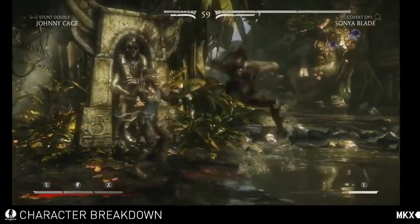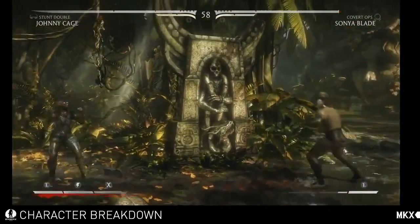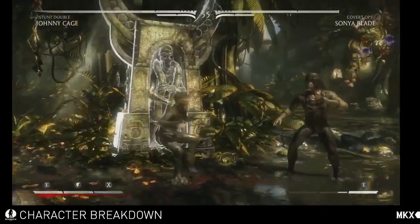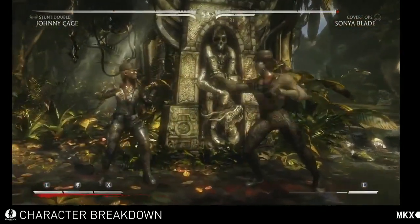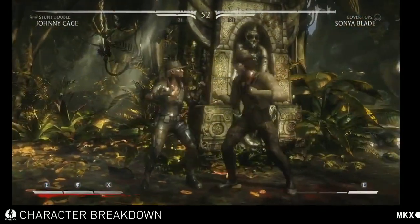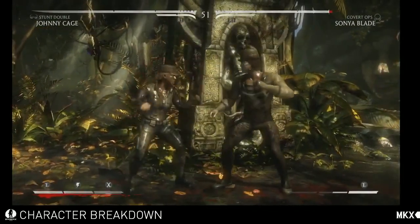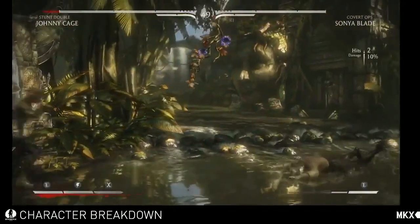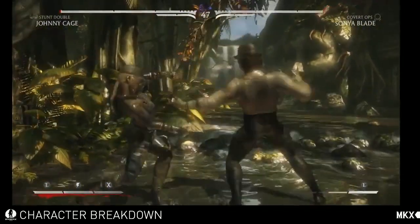Now we'll go into the variant. So in the Covert Ops, this one is really all about parrying and counter moves. To use this variant effectively, it's all about stopping rushdowns and keeping the opponent mid to close range — you want them to attack.